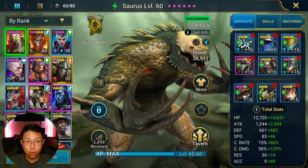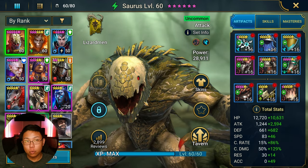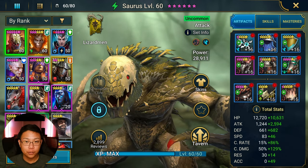Raid Shadow Legends is heavily a statistics game. Everything you're going to do in Raid relies on you having stats, and your stats are going to come from your gear. So it is important that you learn how to manage your gear properly and know which pieces of gear are worth investing in.